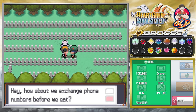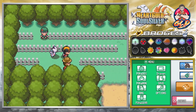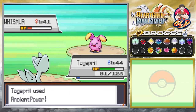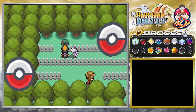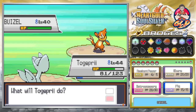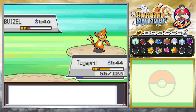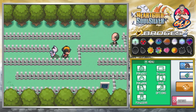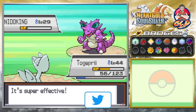We're getting some phone numbers from trainers along the way. Let's go with an ancient power right here. In Generation 4 they lessened the number of pokemon trainers have — some trainers used to have five or six pokemon, which was intense. Now we're going up against a Nidoking.